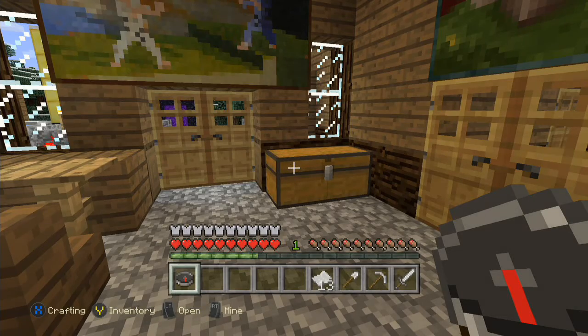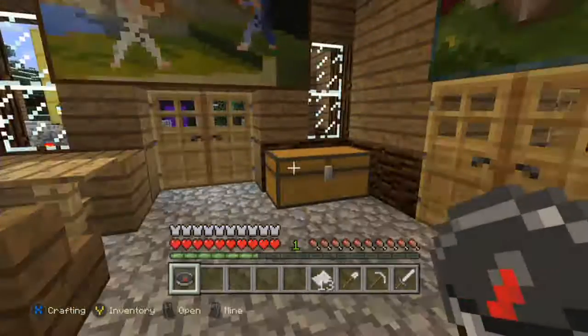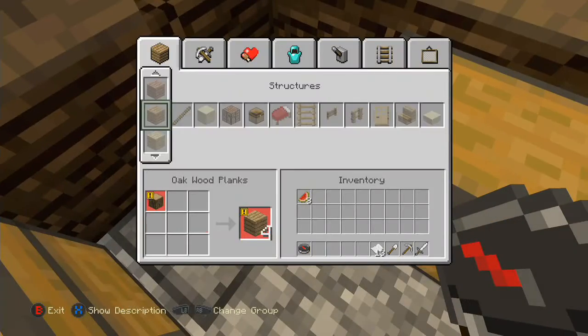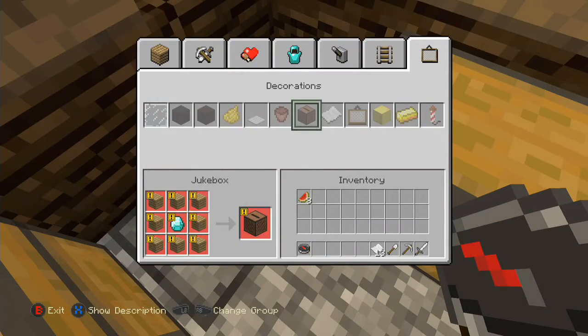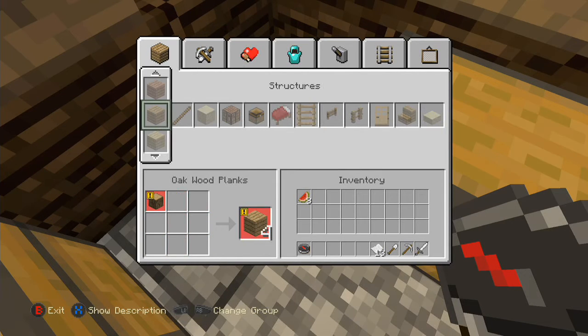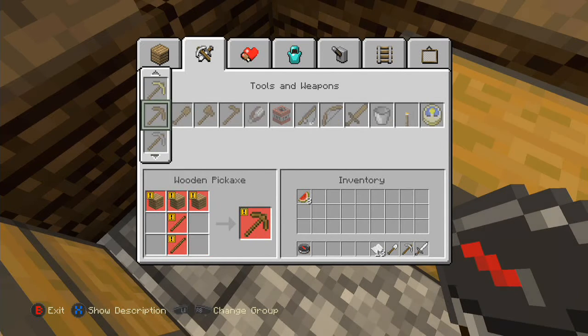I'm going to make myself a map. Empty map — and open the map. There we go.